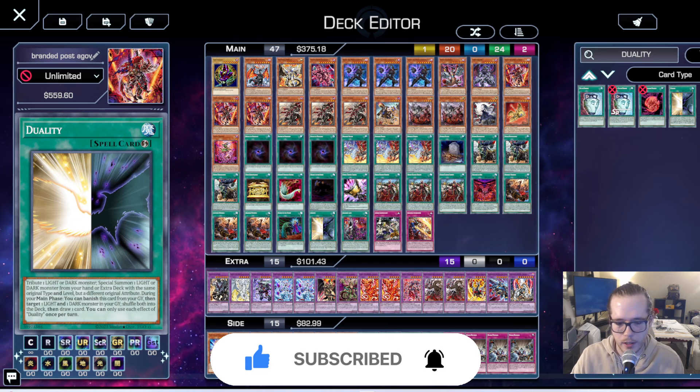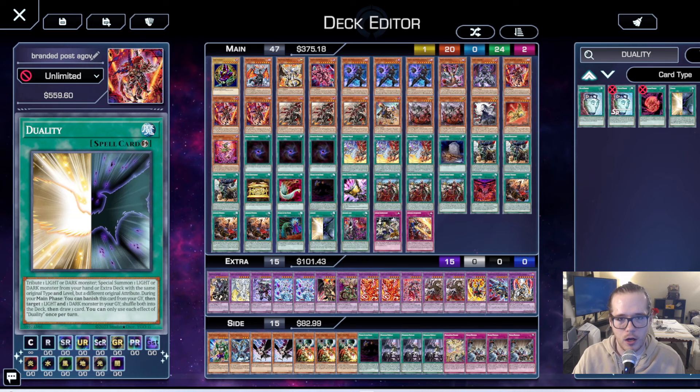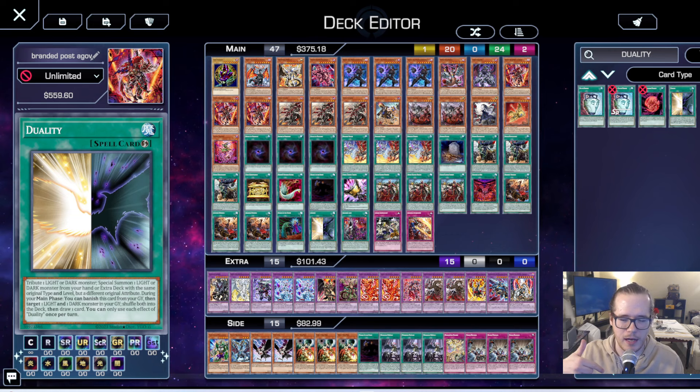Branded Fusion is still at three, so you really just have to adjust the deck to the meta. As long as you do that and you know what you're doing, you'll be fine against any deck — that's what we've designed this deck to do. It has answers for every meta call and it's very consistent. Please like and subscribe if you want to see more, and let me know if you want a full combo tutorial in the comments below.